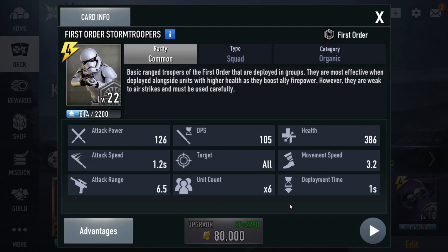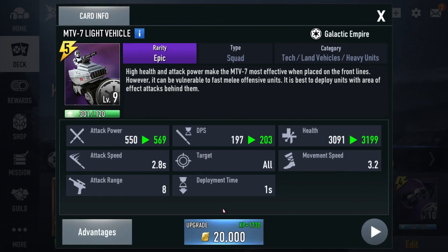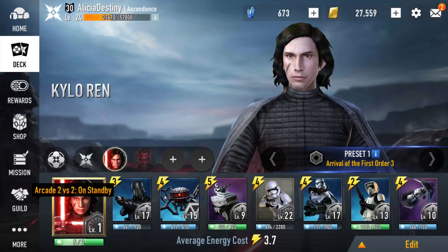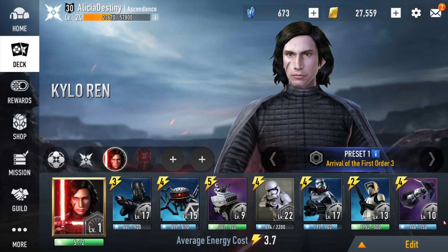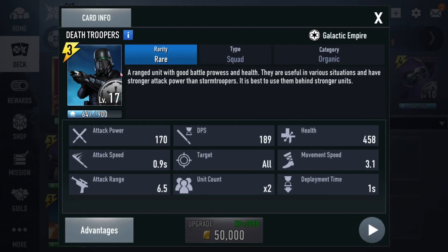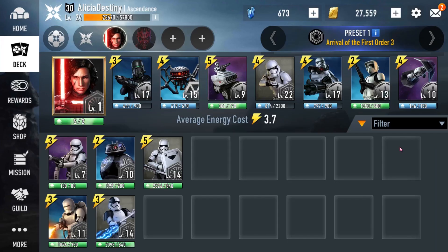3.2 movement speed, 6.5 range — the MTV is fast, you can lock it onto the turret. Once you get MTV to lock on the turret you can dive in with Kylo and do some damage. Spider is just a spider — eight legs. Death troopers are good because I want diversity; you put some death troopers in here and you're going to wreck havoc.